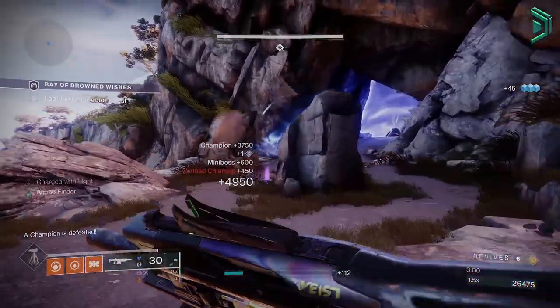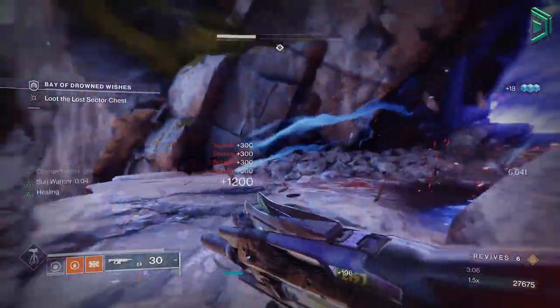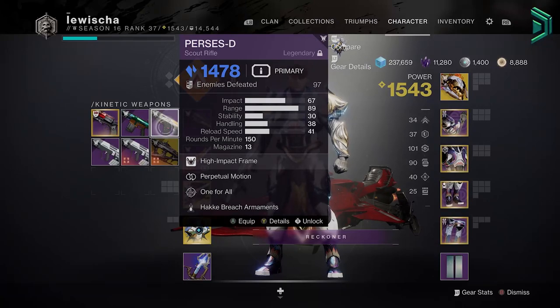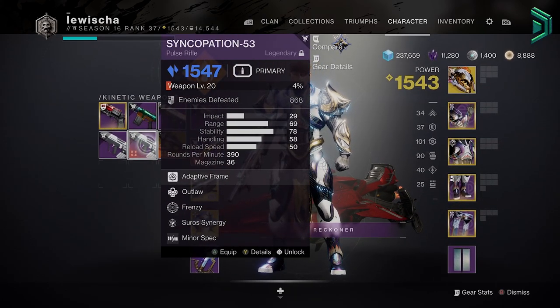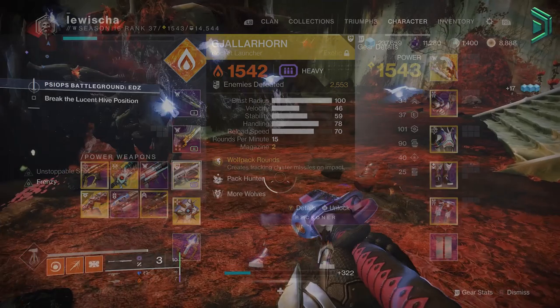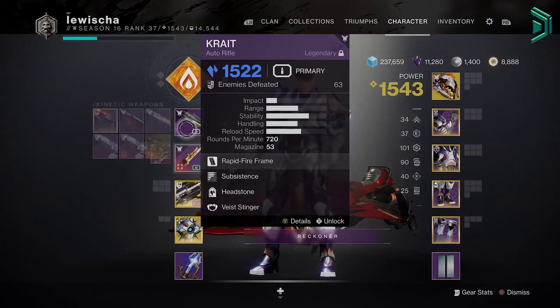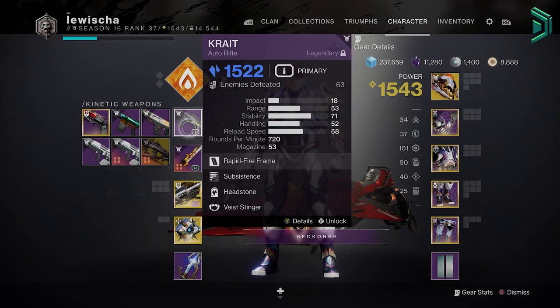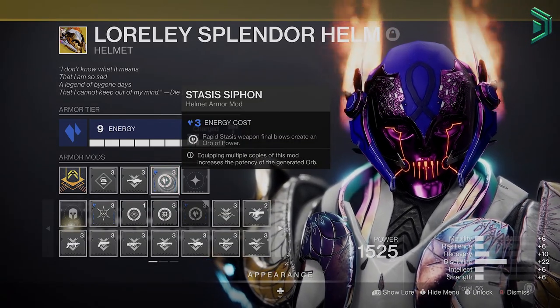Getting into the setup — as always there will be a DIM link below. For the loadout you're not restricted to what I use, but I'd recommend a good primary weapon to deal with champions. I like the new auto rifle, scout rifle, or pulse rifle, as those weapon types have the champion mod this season. For energy I'm using a glaive, and Gjallarhorn for DPS. With your primary or ad-clearing weapon, make sure the element matches the helmet Siphon mod — that's the new easiest way to become Charged with Light.